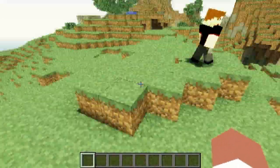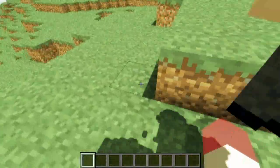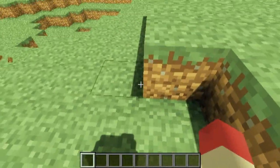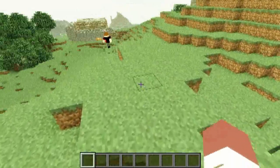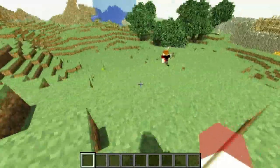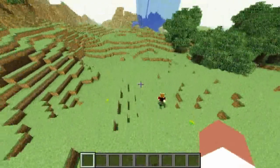Yeah, but anyway, depending on where the sun is obviously, or where a really nice shadow is. Obviously there's going to be a few graphical glitches because it's only just been released. What happens if we make a creeper blow up? Oh, that's a good idea. Let's try and make a creeper blow up.